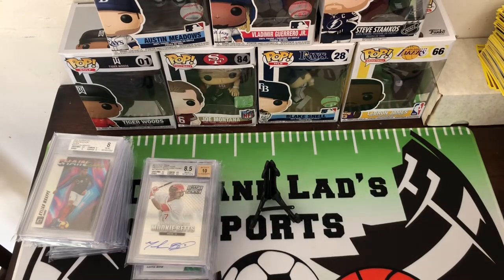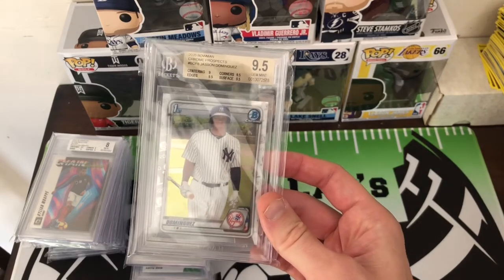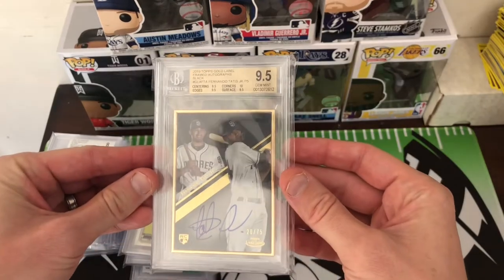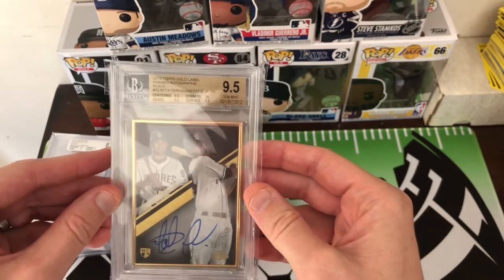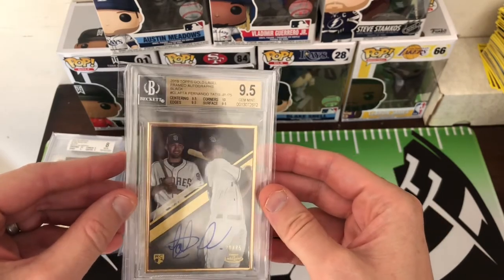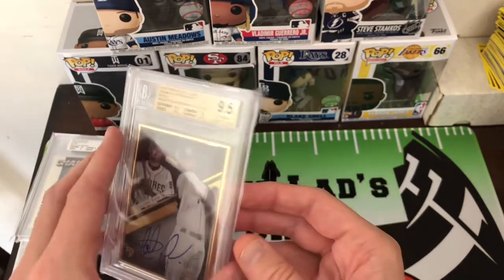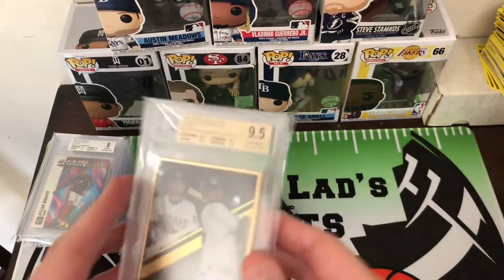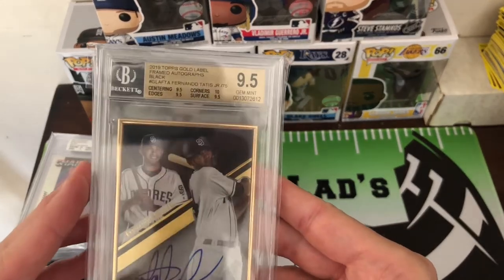Here are two more baseball cards. Got a Jasson Dominguez 9.5 Gem Mint. And this one is pretty sweet — I heard this guy is kind of good. This is also a 9.5, just two sub-grades away from getting a 10. We did get an auto at a 9, unfortunately. But it's numbered to 75 — it's a beautiful card.